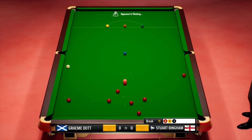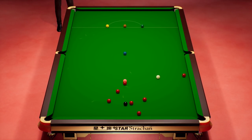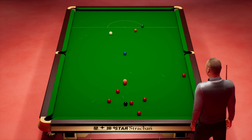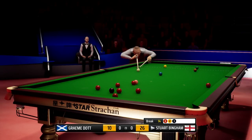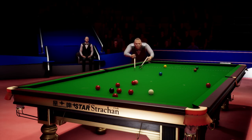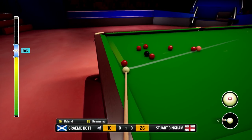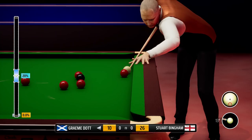I half expect Stuart to win this now. He's just flicked that black and I bet he hasn't flicked it into a pottable position. Well, I'm not sure we'll be too happy with that — don't think he can pot any now. Don't think he can get to enough of the one below the pink, so unless he plays a plant — he's just playing the safety, and that's not a good one. We have got a chance here — not what he intended at all, that's a poor shot. Stuart Bingham fourteen.